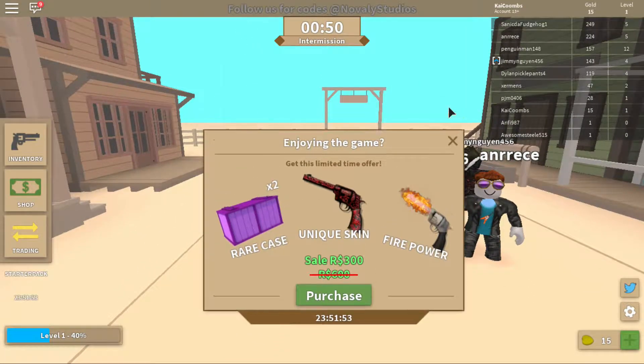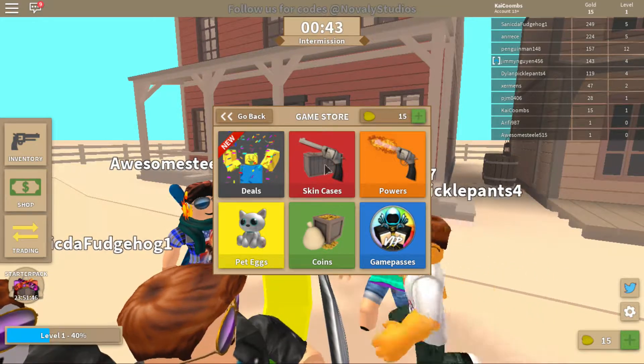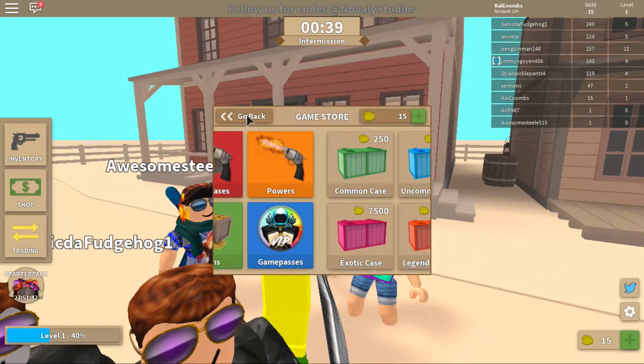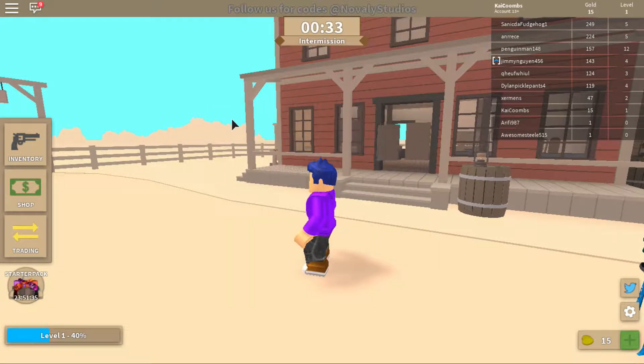I'm not gonna purchase those, I don't want those. All right, let's look at the shop — skin cases, let's look at these skin cases. I don't have enough money for anything. What about powers? These are for Robux.